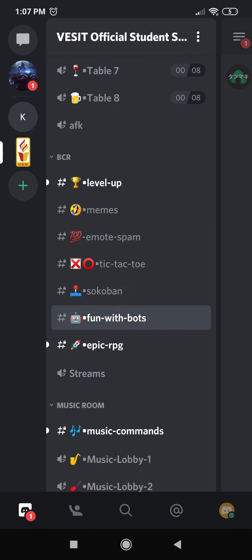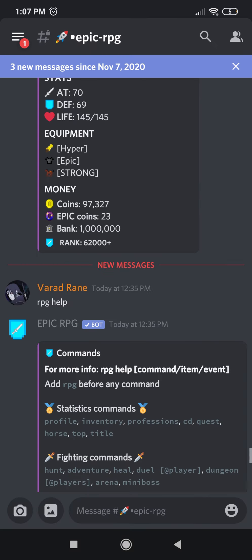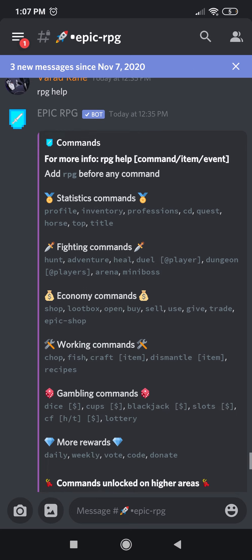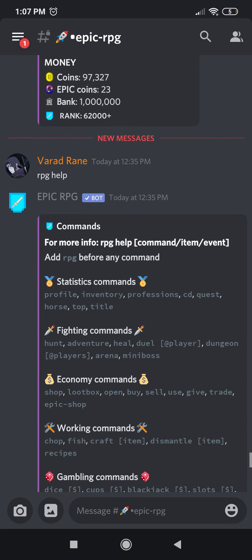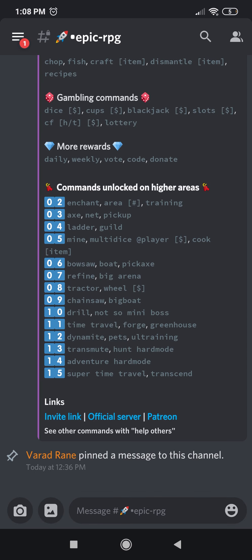The next channel is Epic RPG — RPG stands for role playing game. You start the game by typing 'rpg start'. It's a long ongoing game and the rules are listed there, which you can read at your convenience before you begin.